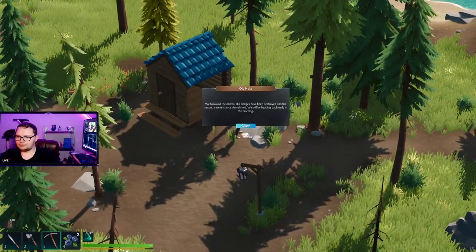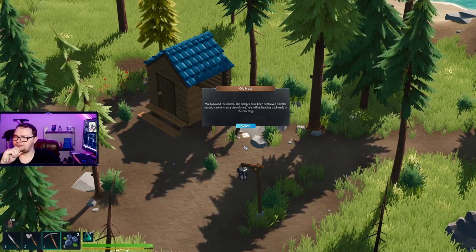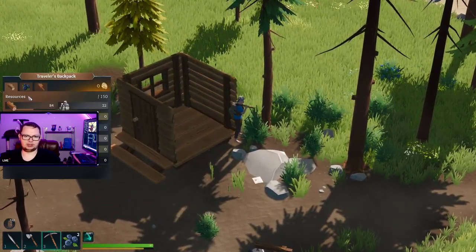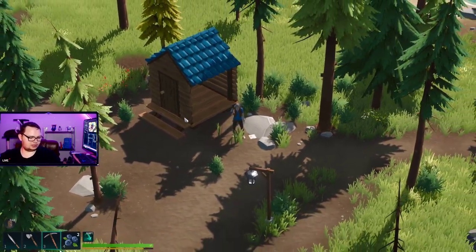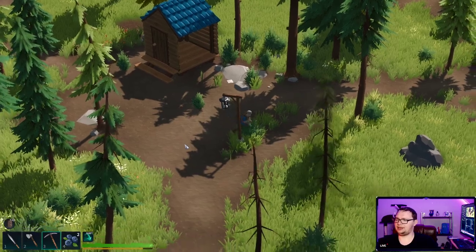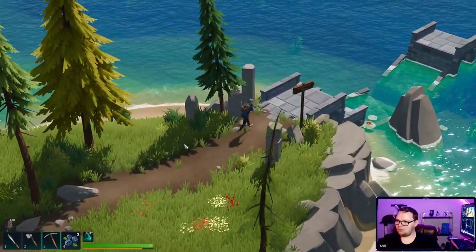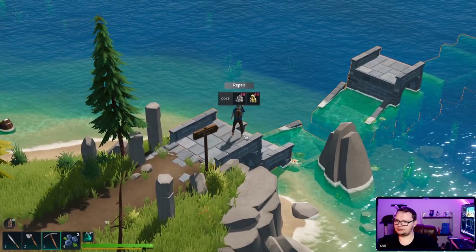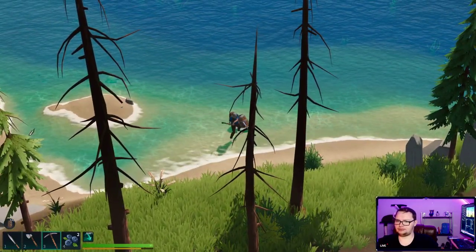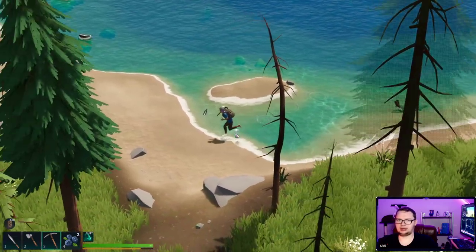It's on the ground there. We followed the orders — the bridge has been destroyed and the second cavern — or cave, sorry — entrance is demolished. We're heading back early this morning. My resource is behind there. In that case we're going to yoink over to — boom! Hopefully that's fine for now. Yeah, we can light that if we wanted to. 80 stone and 40 limestone to repair that bridge. They got some metal parts out of that.